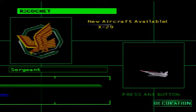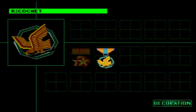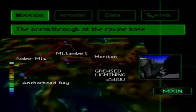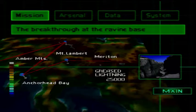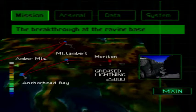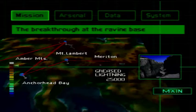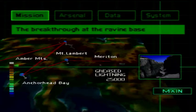We have the X-29 — we killed Ricochet — that's another medal. And that does lock us out from the other mission. What I want to know is does the other mission lead to this mission or is it a branching path entirely? I guess we'll be finding that out next time. Thanks for being here and I'll see you next time.